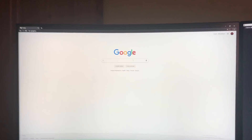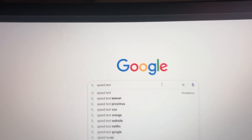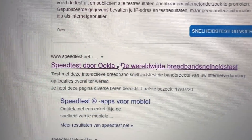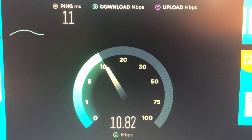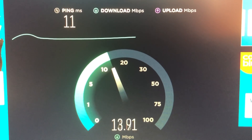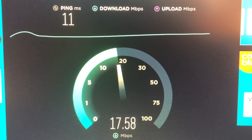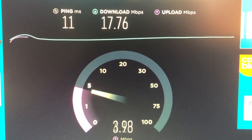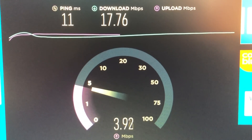If you're on PC, search up 'speed test' and click the first result, then click Go. It will test your internet connection. I'm connected to my 2.4 GHz WiFi which gives me low internet connection, but I can change that for a better connection.